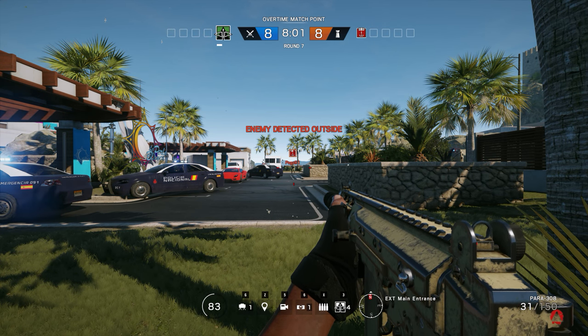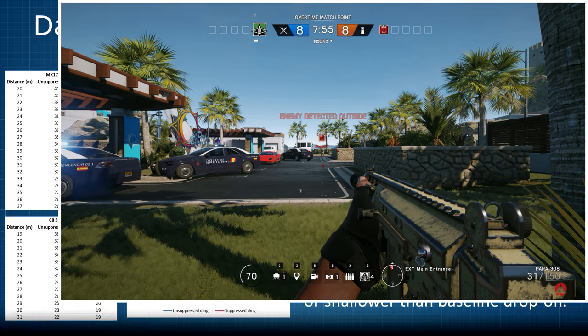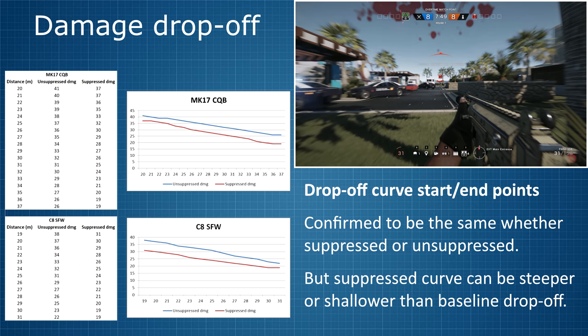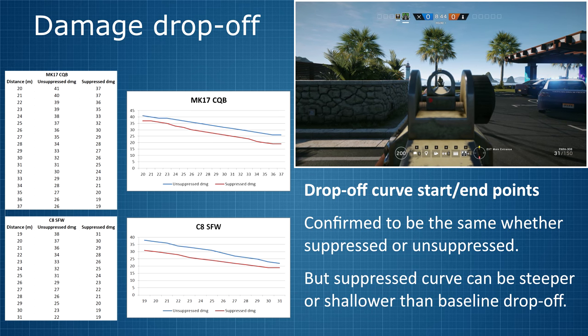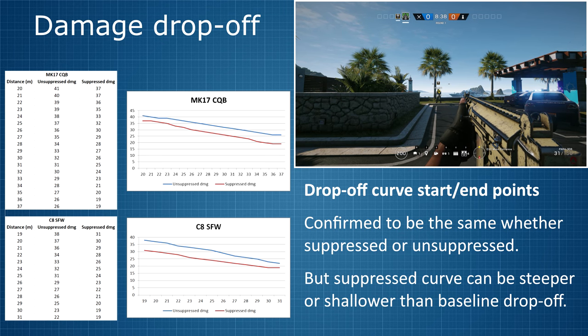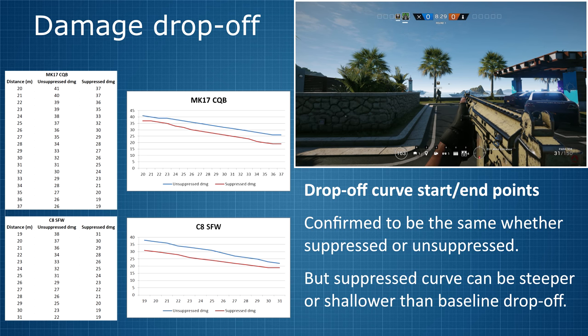Now with the simple stuff out of the way, it's time to sink our teeth into the meaty part: discussing damage drop-off. The first thing I wanted to find out is if attaching a suppressor changes the drop-off curve in any way — does the damage drop-off start earlier, or does it bottom out earlier? To find this out, I took two example weapons, the Mk17 CQB and the C8 SFW, and charted their damage drop-off curves metre by metre, both suppressed and unsuppressed. The charts show that the damage drop-off starts at exactly the same distance whether suppressed or unsuppressed, and also bottoms out at exactly the same distance.